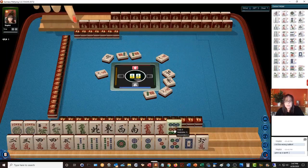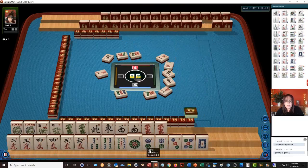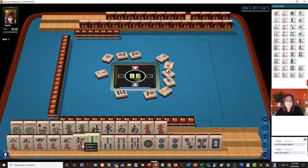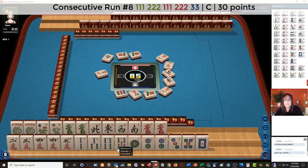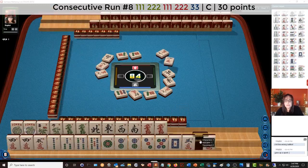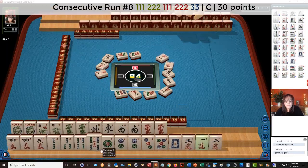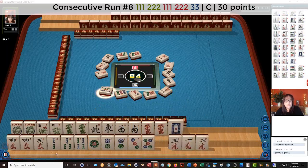We have 1-5-3-4-5-8 — we want little numbers. There's 4-5-6, 3-4-5, 3-4-3-4-5. There's a 2. Let's focus on little numbers. With 6 characters we have 2-3-4, giving us 2-3-2-3-4. That might work concealed. With 2 characters, that's a three-suit hand. Let's discard the 5 bam — maybe the white dragon. I probably should have discarded the white dragon. Here's the hand I'm thinking of: 2-3-2-3-4.